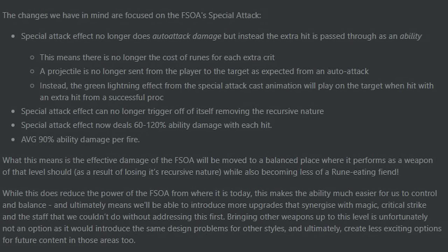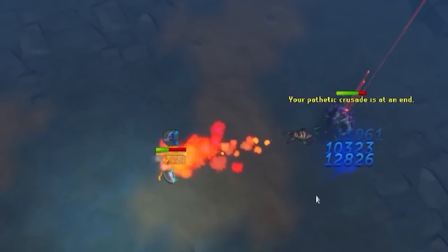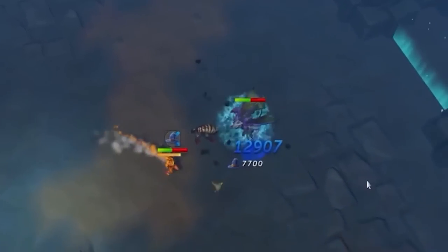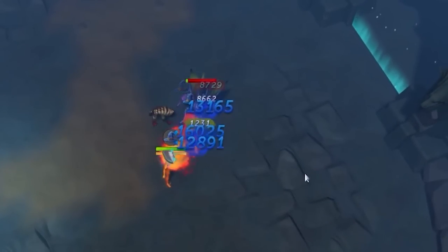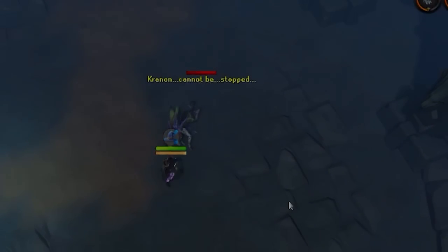Outside of that massive change, there are two other minor things that make a difference to your rotation. The first is that critical strike procs are no longer recursive. What this means is if you crit and roll a Fractured Staff of Armiddle proc, that proc will not have the ability to crit and launch another proc on itself. This is fairly significant because in the live game you'd get crazy moments where your crit would crit itself over and over and you'd drop 100,000 damage in two seconds. This will no longer be possible.